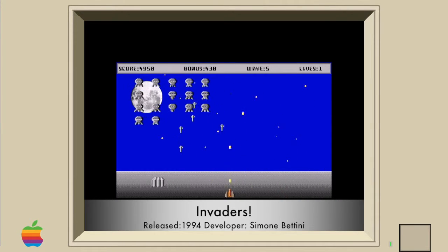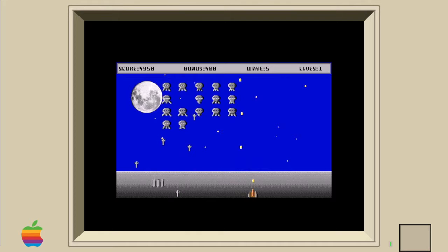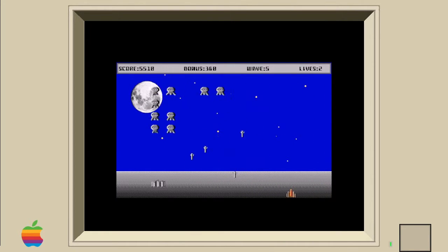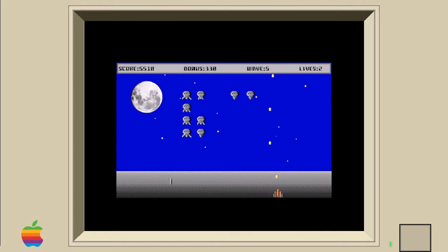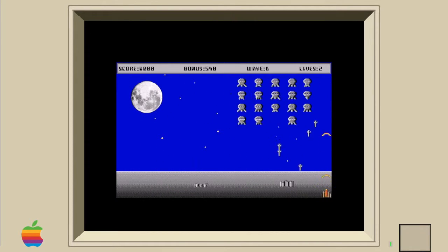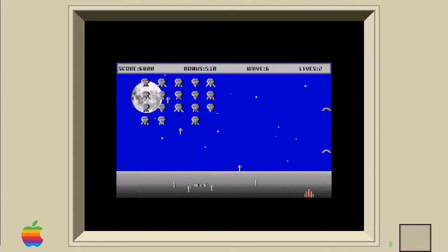It was a game I played over and over as a child, and while I don't open it up as often as other Mac games, I remember that I had fun with it. Invaders 1.2 was released in 1994 by Simone Bettini, but in version 1.1 it was just called Space Invaders. According to the version history shared on Macintosh Garden, the name was changed to respect Atari's copyright — which, when making a clone of an established game, is probably the smart choice.